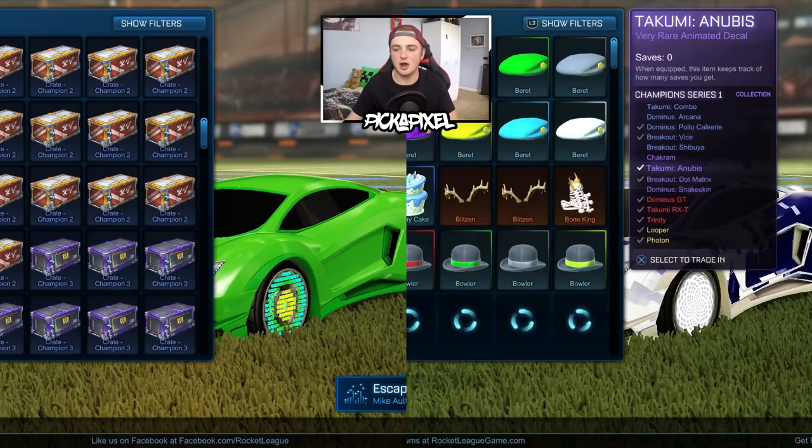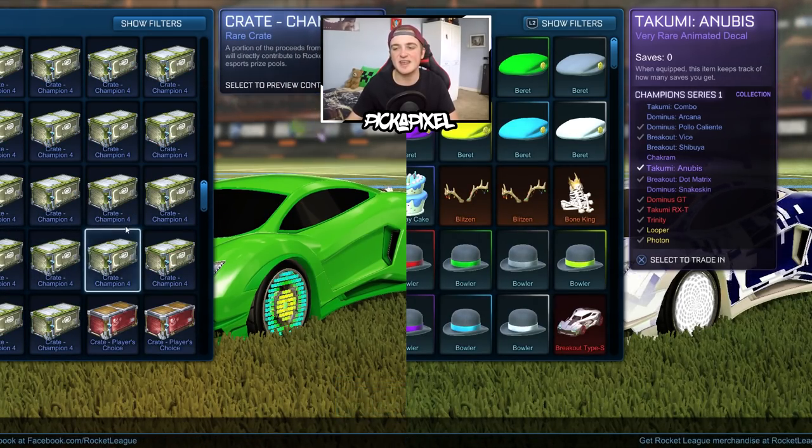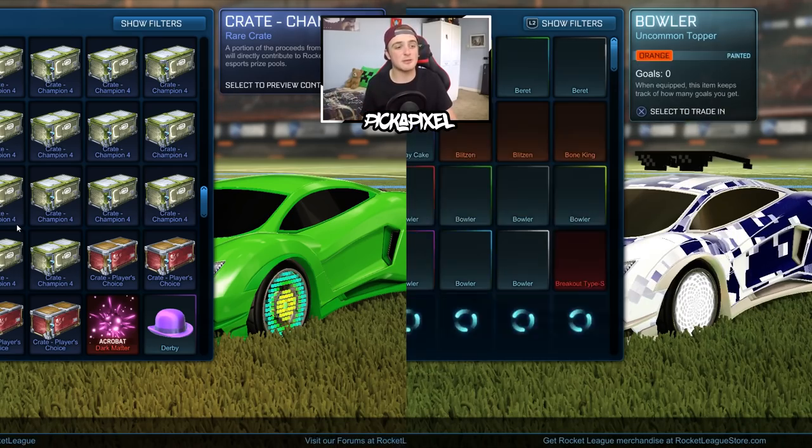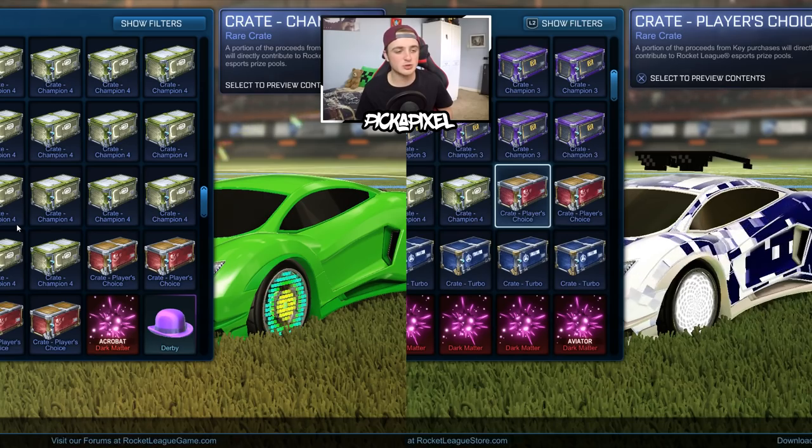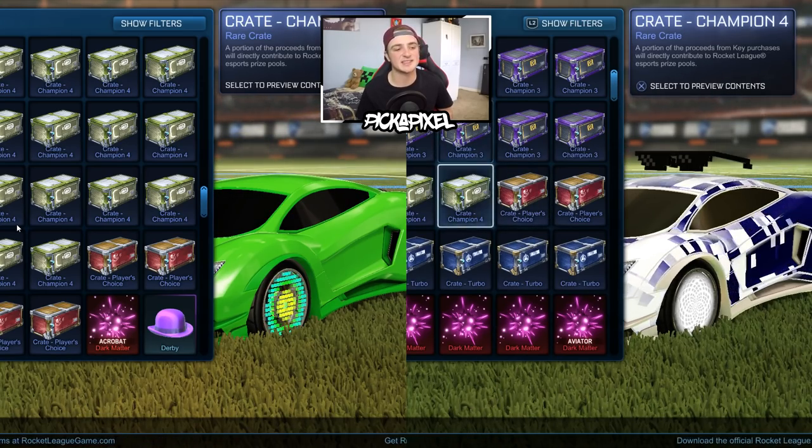If we go to manage inventory, I'm going to open on the PC 7 player's choice crates and then the rest C4 crates. On the PS4 I'm mixing it up a little bit, mostly because that's what I've got: 5 turbo crates, 4 player's choice crates, 3 C4 crates, then 8 C2 crates.